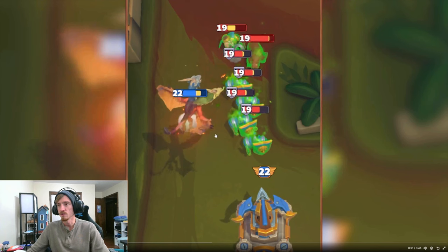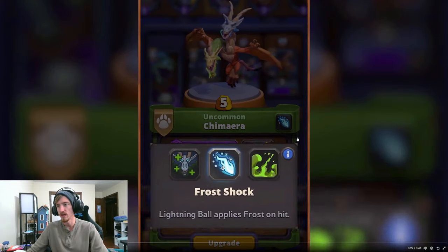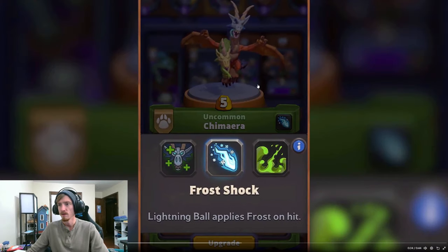It looks like he's pretty squishy — he's taken 2 hits from a Hunter and is just above half health, while being 3 levels above the Hunter. We'll have to find out how tanky he really is. It looks like he's doing good damage to the Footman. The next talent is Frost Shock: Lightning Ball applies Frost on hit. Frost is pretty good — not amazing, but not terrible. It's probably a pretty safe pick.